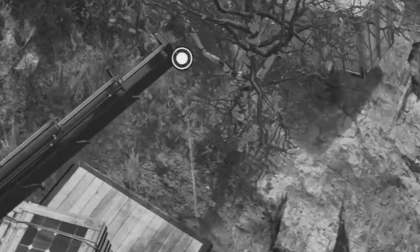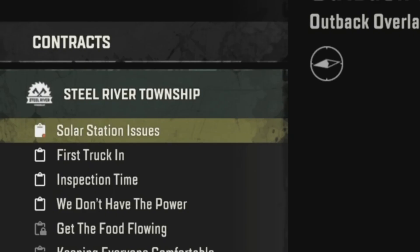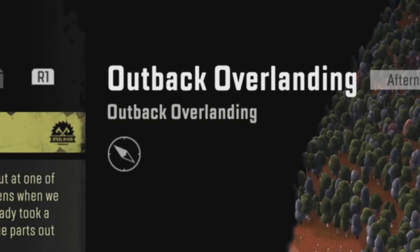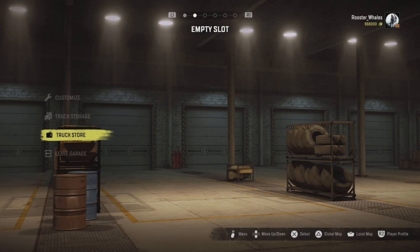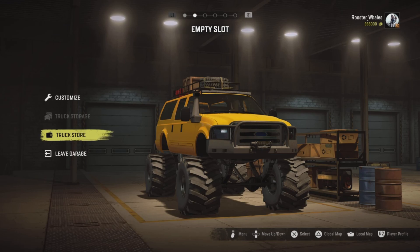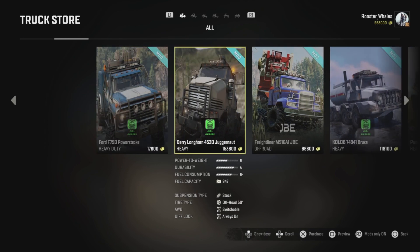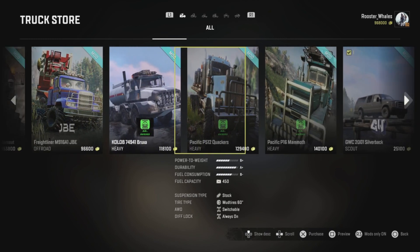Welcome to the humble empty garage. Today we are going to do solar station issues. We're back in the Australia Outback overlanding map, and we're not going to scout anymore - we're going to get a truck to do this job. We only need two cargo slots.